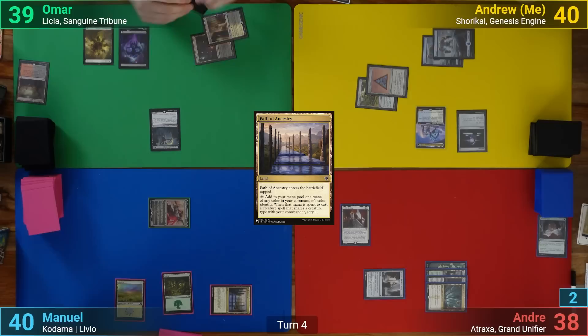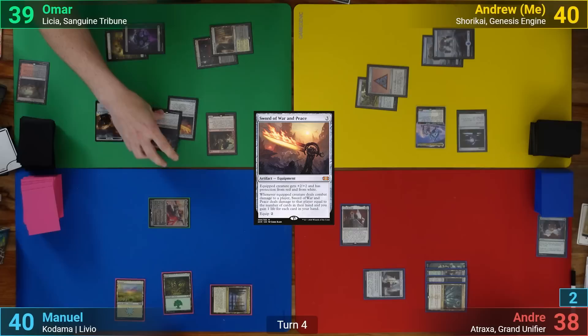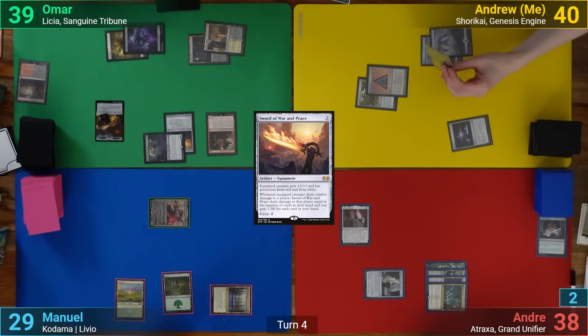Omar draws and plays a Planes and then casts a Dockside Extortionist, getting to make six treasures. He follows up with Sword of War and Peace and then equips it onto the Nighthawk Scavenger. Going to combat, he swings the Scavenger at Manuel, who takes the hit and the sword triggers.